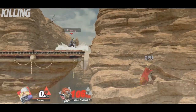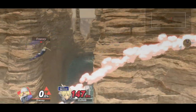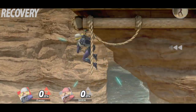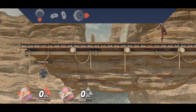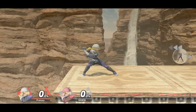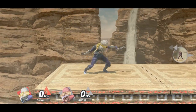In terms of killing, aerial needles can both gimp recoveries pretty hard and also set up for bouncing fish kills offstage. A cool trick to getting back to stage was popularized by Mr. R in Smash 4, and thankfully it still works in Ultimate. This consists of dropping down from ledge immediately while jumping into your B-reverse needle. This movement option should only be used as a mix-up since you're vulnerable during the whole sequence, but pulling it off is extremely flashy and might catch your opponent off-guard.